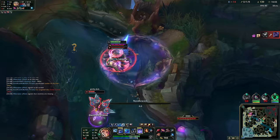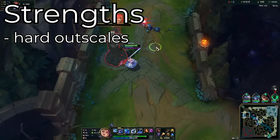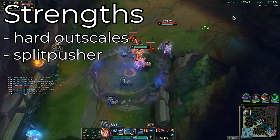Gwen's greatest strength is that she scales like a monster. After a couple of items, not many champs can deal with her without bringing the whole goon squad. She has splendid wave clear and split push potential. Because she is an AP auto attacker, she can wreck towers with ease.